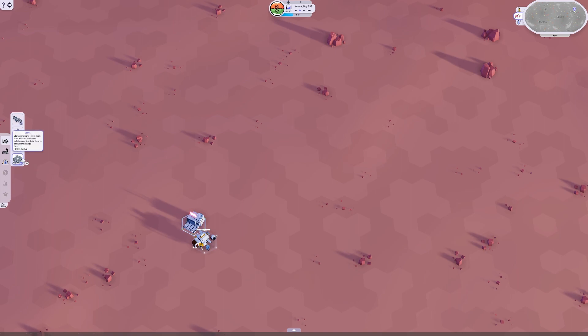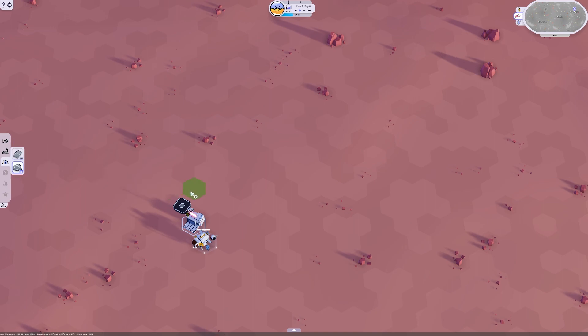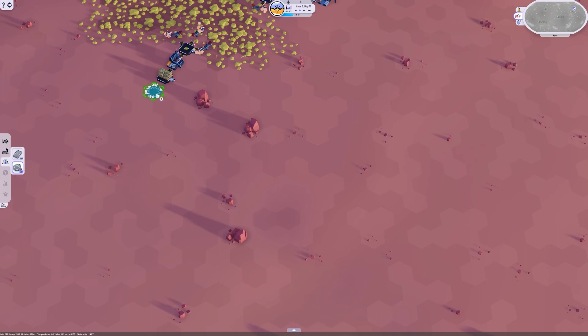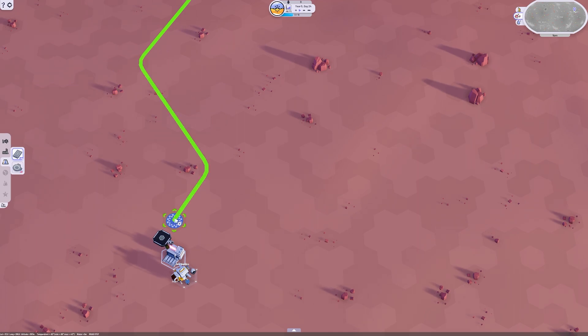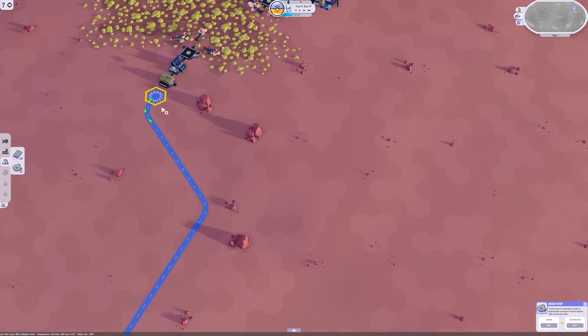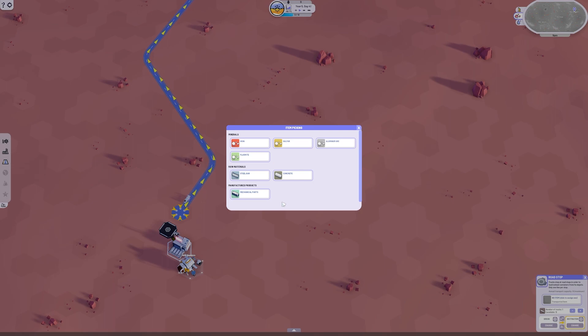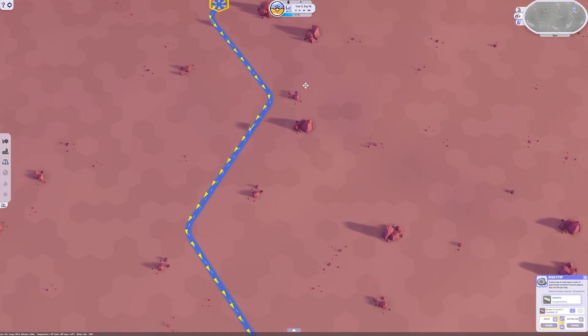Trucks don't need a depot either — they just go into the universal inventory. Back to town here, we have our supply center. We're going to put a depot down right here, tell it to accept concrete, then get our road. The road will terminate there and start there. Then we click road, left click once, and it will draw. It's a hex system, so it's not going to draw a straight line unfortunately. Now we go click, set the origin, and this road stop is going to transport concrete. My arrow is going the wrong way — let's invert the direction of the vehicles. Now concrete shall be coming here. We have one truck on the road and one truck available. Let's increase the trucks available. We can see our trucks driving down the road.